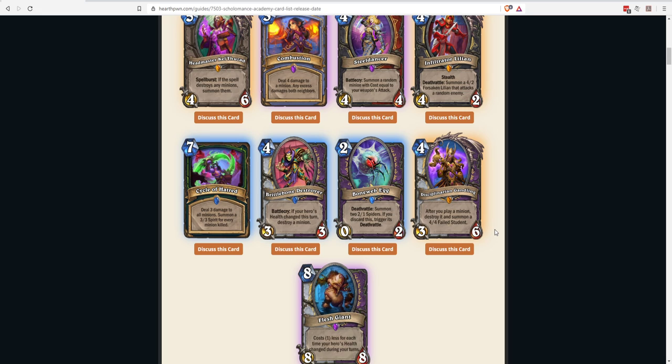One of the meme-ier combos: Egg Priest. There's the Chromatic Dragon Egg — five-mana 0/3 that Deathrattles into a discovered dragon, sometimes an 8/8 or even a 12/12 Deathwing. If you play Gandling on turn four then play the Chromatic Dragon Egg, you get a huge dragon plus a 4/4 Student immediately without waiting for the egg to hatch. This will probably lean more toward Warlock, but Egg Priest isn't out of the question.